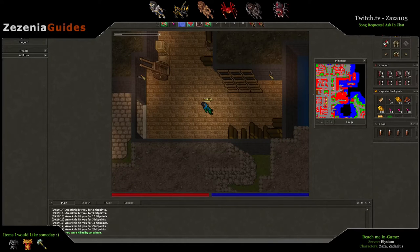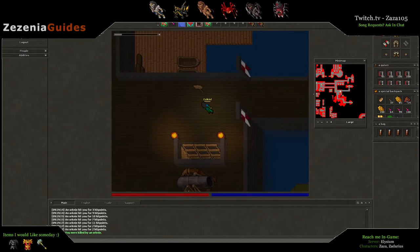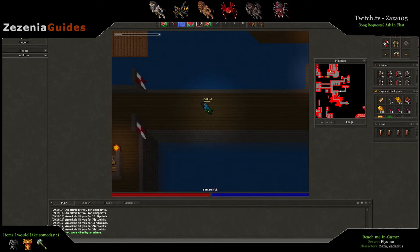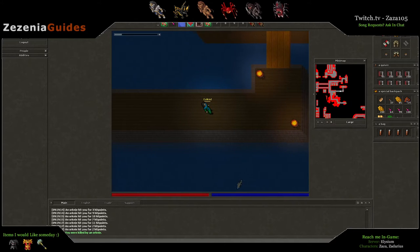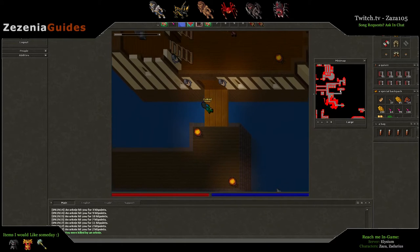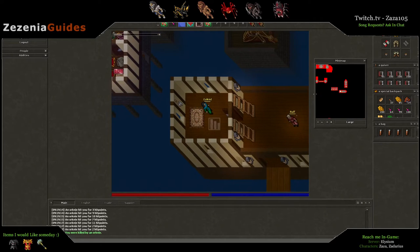Hey everyone, we're back with another Zinnia guide. Today I thought I'd do one for some lower level people that are just starting the game. A lot of lower level people get Orkney tasks or may want one. There are some spawns in Elaria and other free places, so if you're a free account you can go there. But the first three days you play the game you do have a free premium.